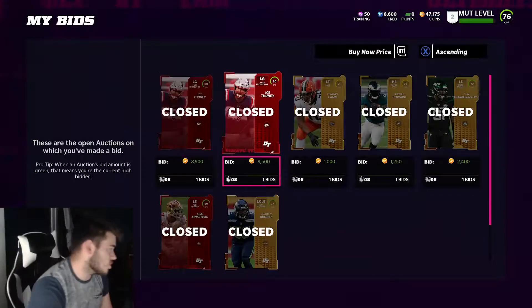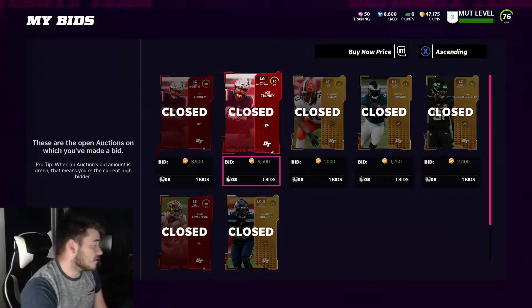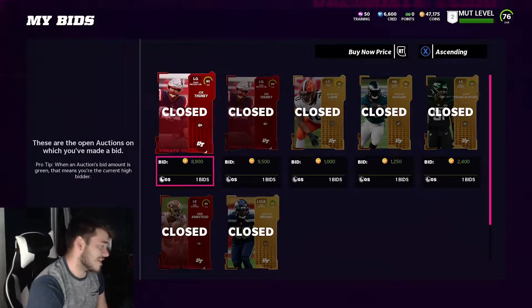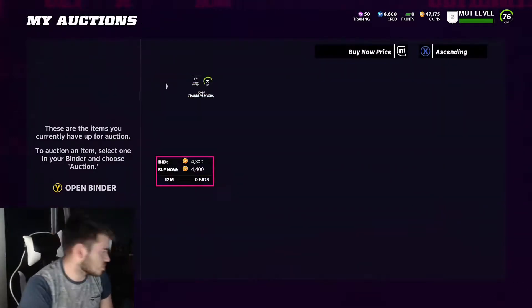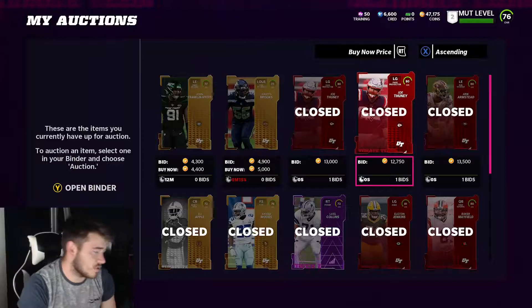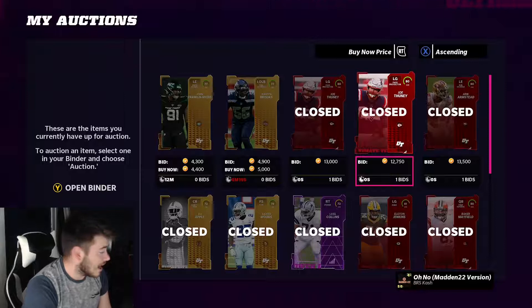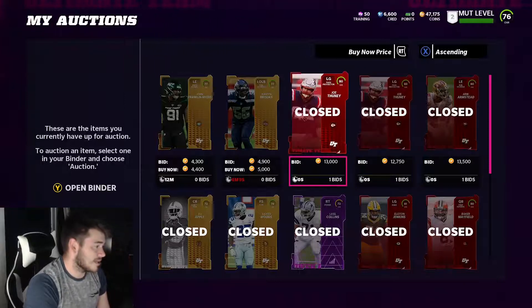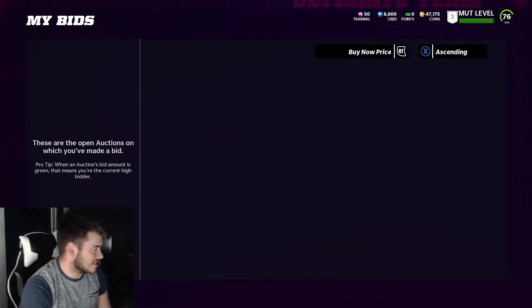Early on in the day when I recorded this video, I bought both of these Joe Toonie cards — however you say his name — for 8,900 and 9,500 coins. If we head over to my auctions, you can see both of these sold for just around 13,000 coins. I listed them a little bit cheaper just to see if they'd sell and they still did, so I'm pretty happy about that.